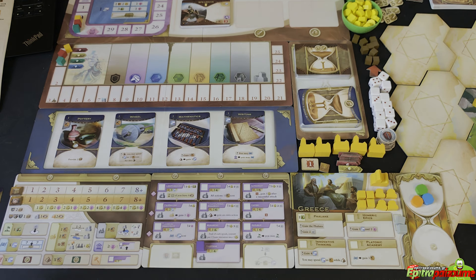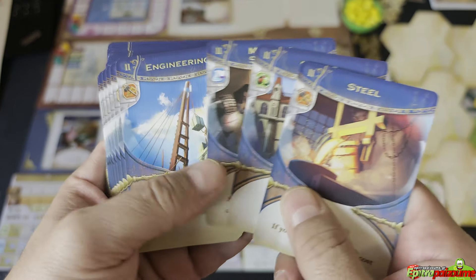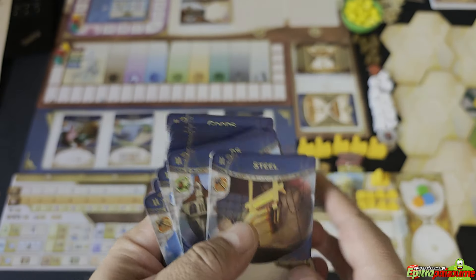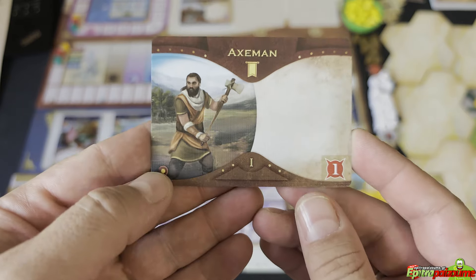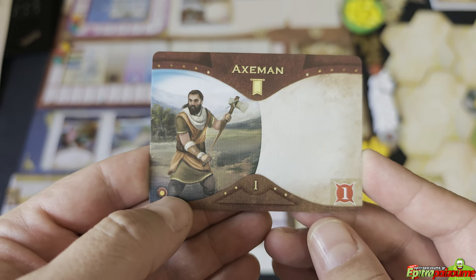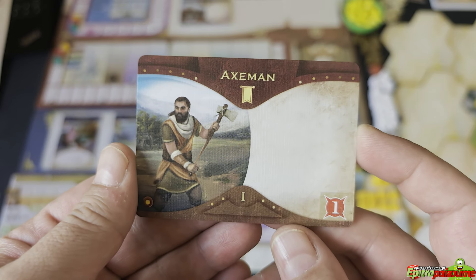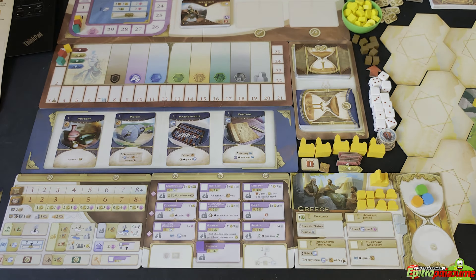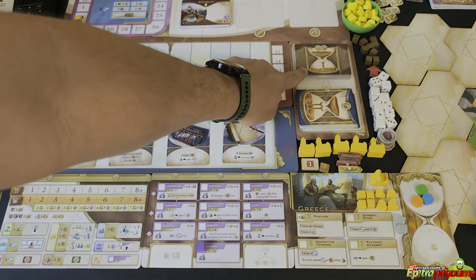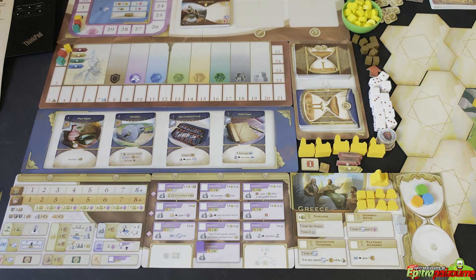The cards are amazing — the artwork is absolutely stunning with big variety. You start with one Axeman in your player color but will want to upgrade soon. You can have one melee (infantry/land) unit and one ranged (archer) unit, and you can keep upgrading those. Here are the Epoch 1 units — archers and spearmen — but you can gain more from the market. Cards from the market go on the left column if they're army units and on the right if they're wonders. You'll also be building beautiful wonders down the road.